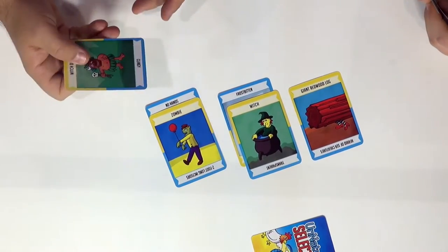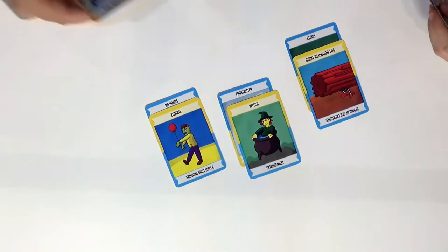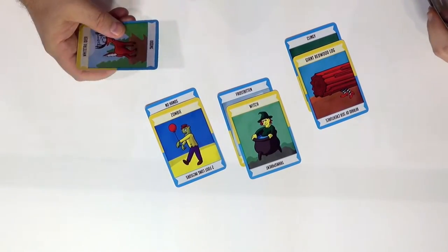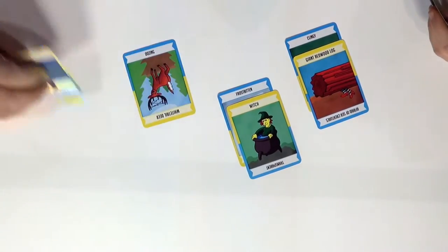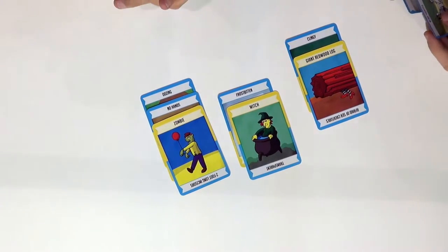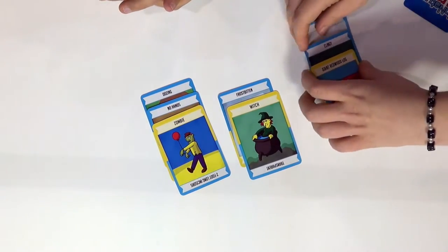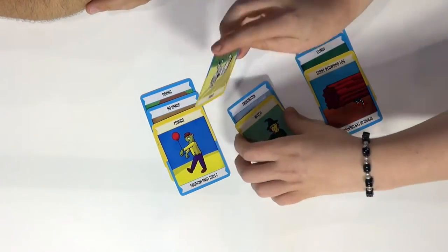Not so good, but he over here is going to make the giant redwood log clingy. And the zombie, he's oozing — he's definitely not doing too well there. Would you like to use your modifications? I can make the giant redwood log have leprosy. And the witch is nearsighted.